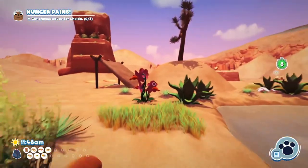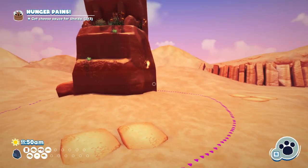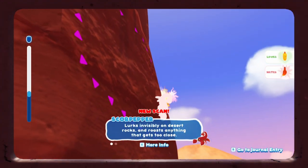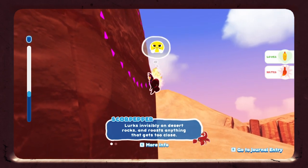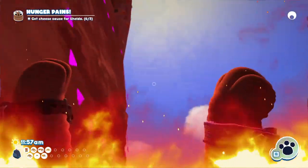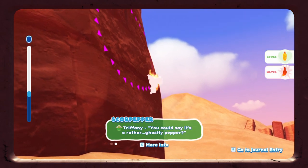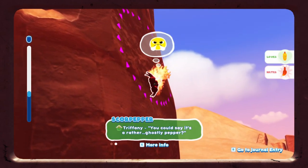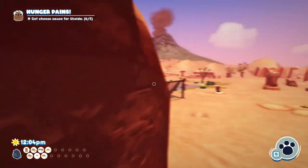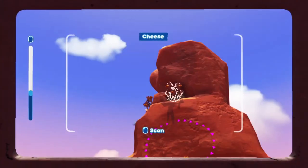It can't dig through solid rock — how does that help me? Would this thing, because of its heat, turn the rock into glass for the sand to flow? Score pepper lurks invisibly on desert rocks and roasts everything that gets too close. What does Triphony say? 'You could say it's a rather ghostly pepper.' So like the scorpion — we haven't figured out how to catch it yet. Right up there's the cheese.